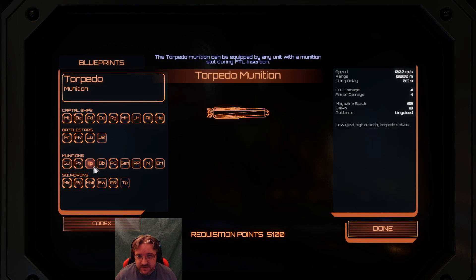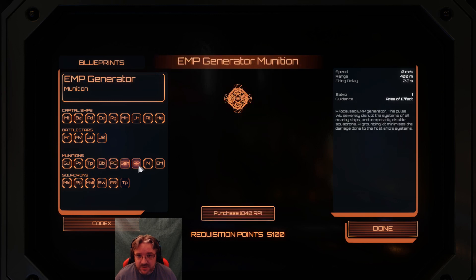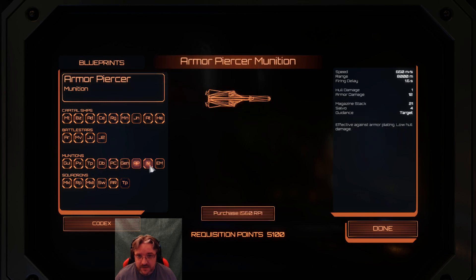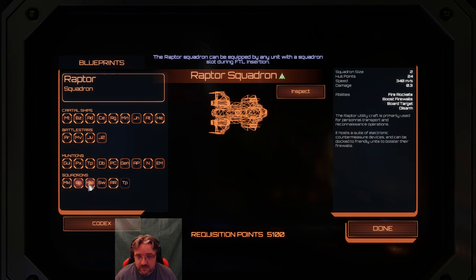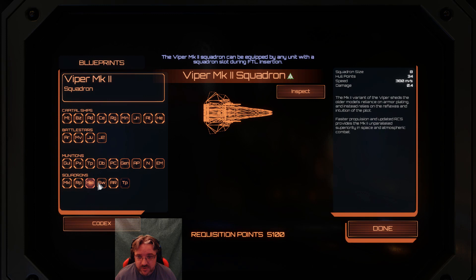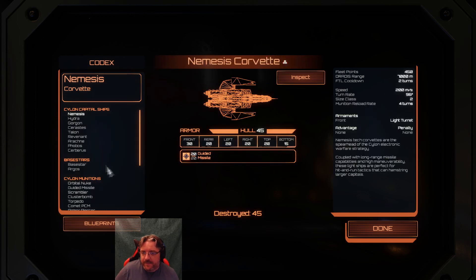Guided missiles, proximity mine, torpedoes, debris, PCM munition, EMP, armor piercer, nuke, and the EMP mine. Mark 1 Raptor squadron, Mark 2, sweeper, Raptor assault squadron, and then that new thing. Due to the clandestine nature of the refit project coupled with the lack of resourcing, the Jupiter Mark 2 carries a number of flaws from its speed system including limited networks between subsystems and restricted thrust-to-mass ratio.